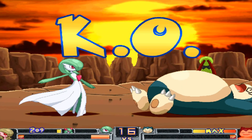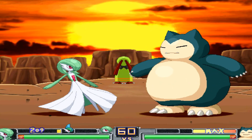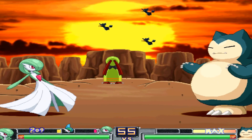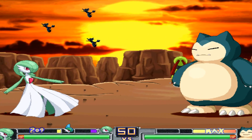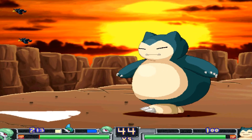Yeah you can body slam me. I can do magical leaf - here we go! Oh, I'm unconscious. Good job. I really like Gardevoir's design - what an elegant robot. I press Y and I still got no PP. How do I do the ultimate move? I think yours is like a quarter circle forward and then punch.